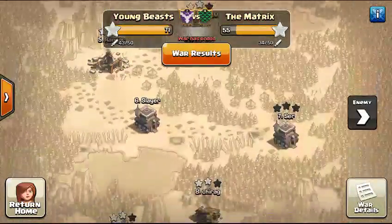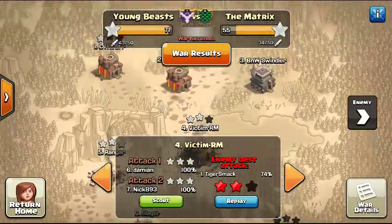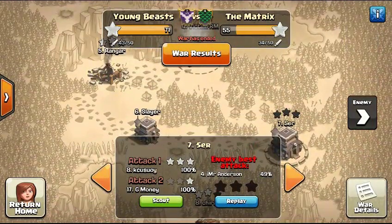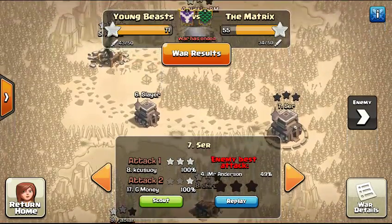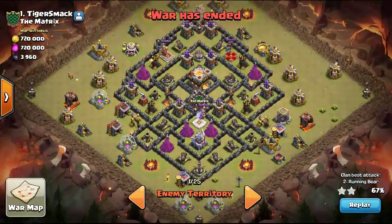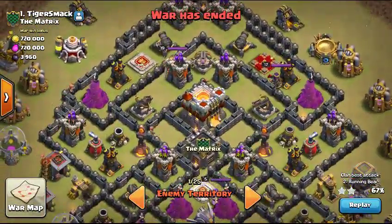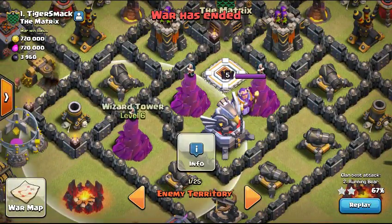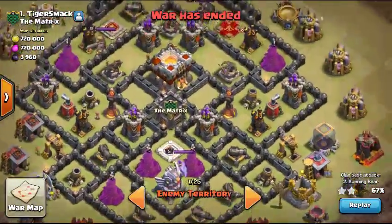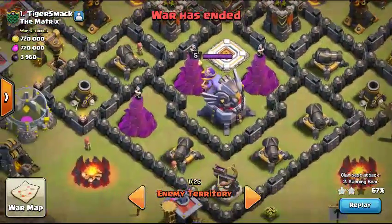But I want to show you something really funny — that's me. I survived against their number 1. He used a drag attack, I don't know why, not even one side. But their number 1 is the one I'm going to show you right there. It's like a maxed Town Hall 9 without maxed Wizard Towers, but it's kinda maxed Town Hall 9 with Infernos and Eagle Artillery.